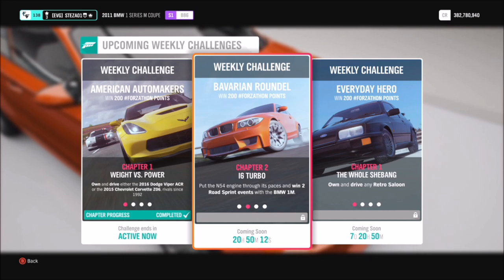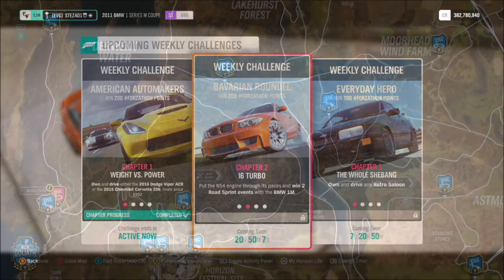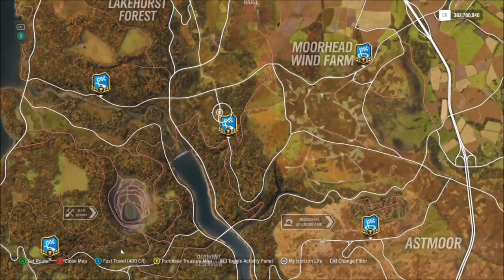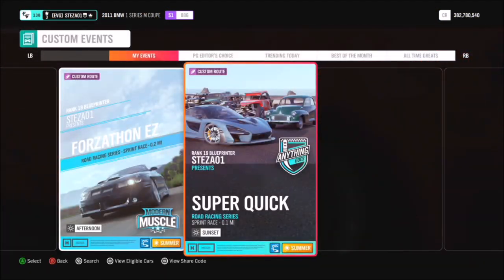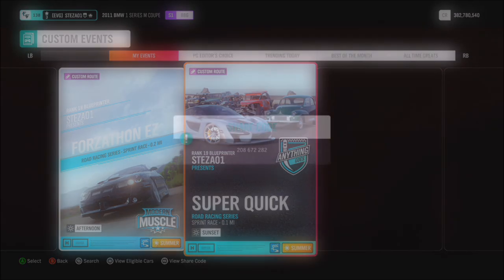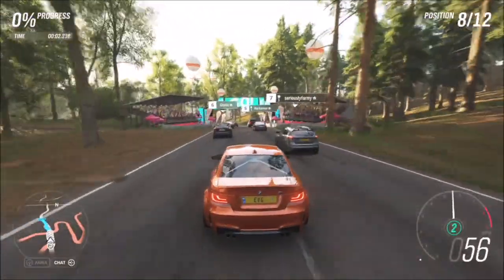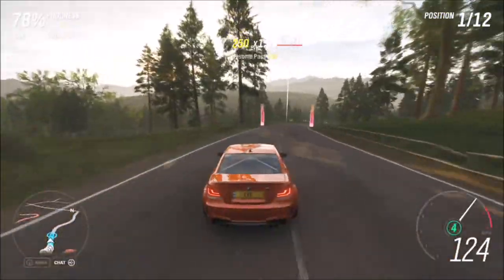The first challenge just wants you to win two road sprint events with your BMW 1M, which is really easy, especially because there is a blueprint made just for you guys to complete this very quickly. Head over to the Lakehurst Forest Sprint and you'll see I've created a race called Super Quick — the share code is 208672282. It's a really quick race where I send the AI drivers' tires off-road onto their own course, so you can basically go straight past them and fly across to the finish line.